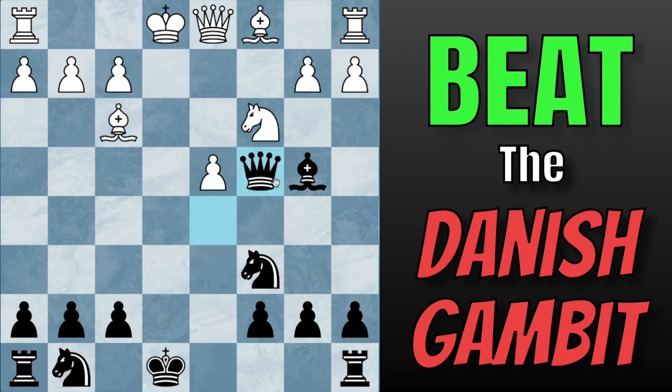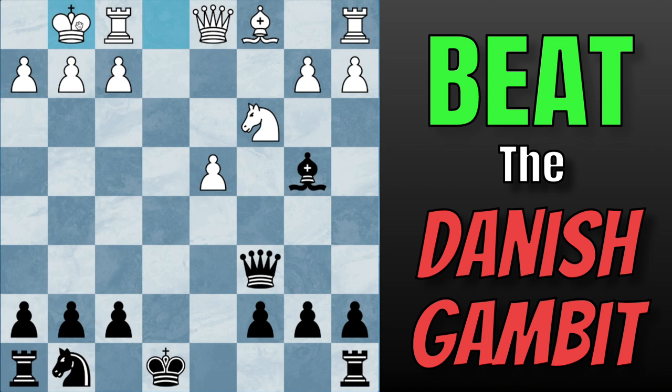This move might look odd, however, both objectively and practically, this move is incredibly good. What is the point of putting the Queen on C4? First off, we're attacking this Knight once again, so they have to do something about that. But also, and probably more importantly, we are preventing White from castling, which is just incredibly annoying. White's best move — and they almost always play it — is Bishop takes on C6, checking our King. We do not want to take with our Queen, because then White can simply castle, and this is just really bad for us.